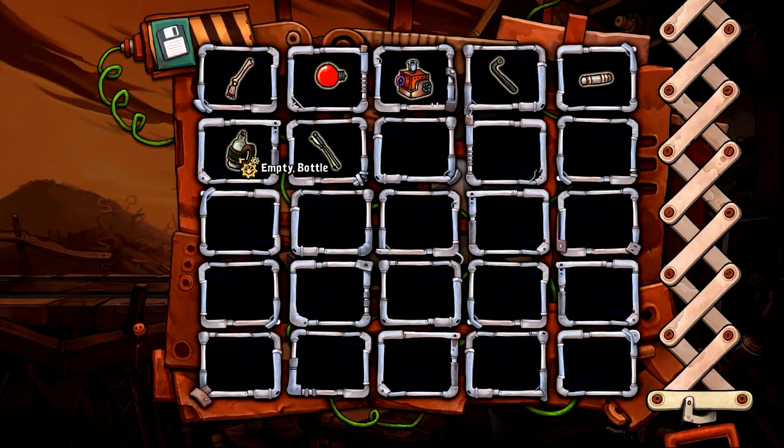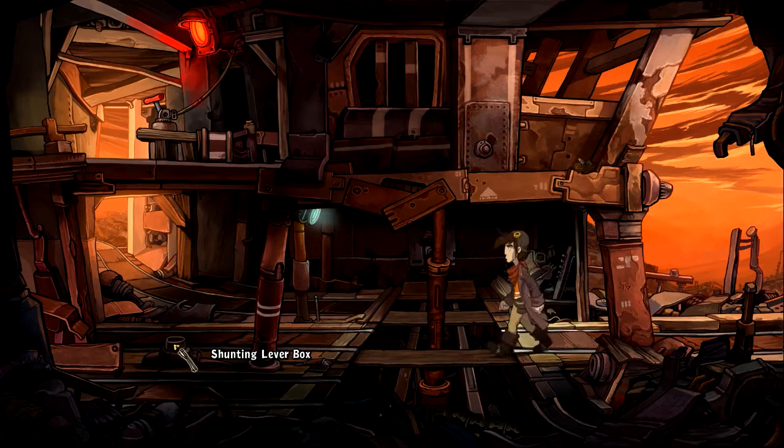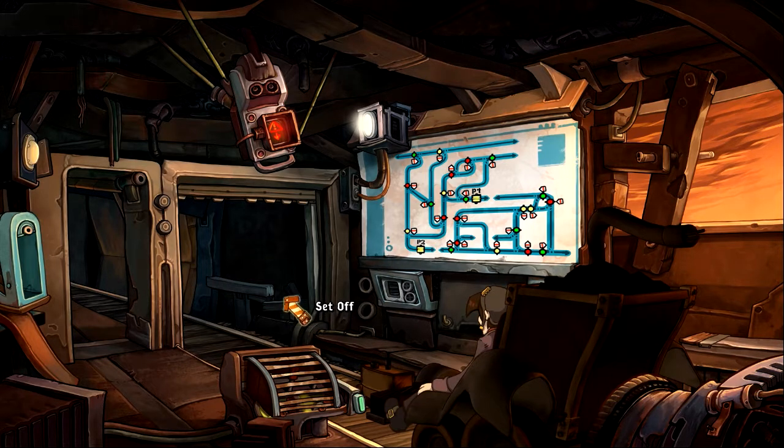We got a lever, an empty bottle, and a fuse. Let's go back to the crane. We'll take this lever on the way — see what pulling it does. Pull the lever. No dice without the mine bike. So how do I get the bike to come back down?